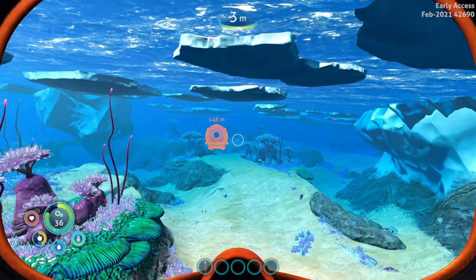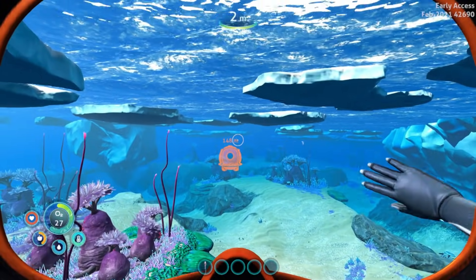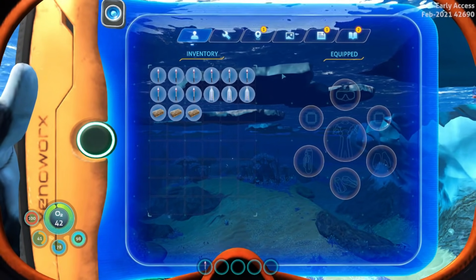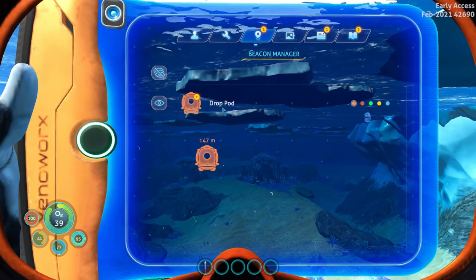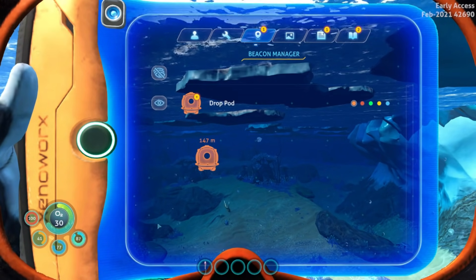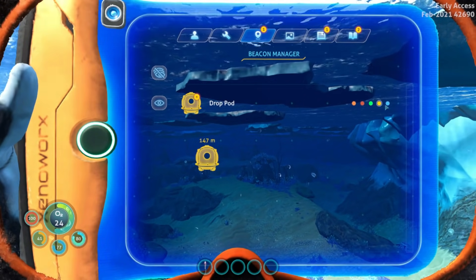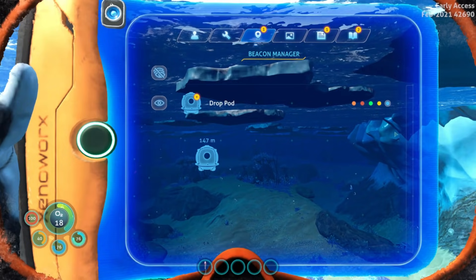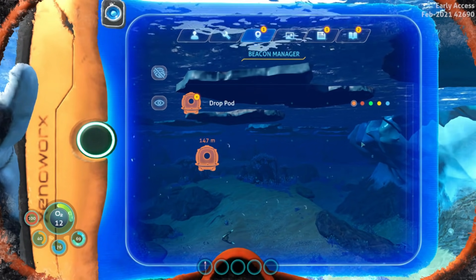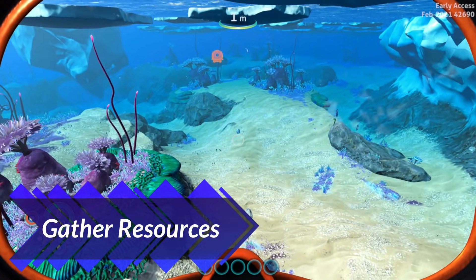Now that we're in the water, the first thing we want to do is locate our drop pod — that's our little starter base. It's going to have a fabricator and a little bit of storage, and it provides lights, power, and keeps us from drowning. Pull up your inventory, go to the third tab — the beacon manager. You can turn beacons on and off, cycle through all kinds of different colors. I urge you to select a color that stands out to you; I'm going to keep it on orange.